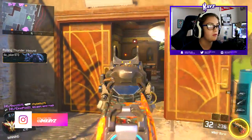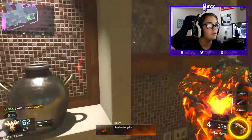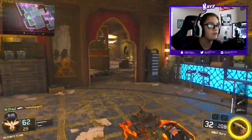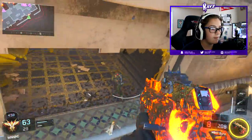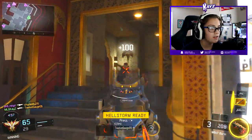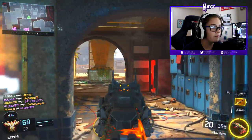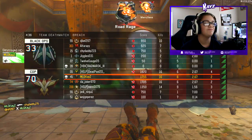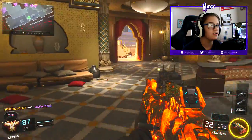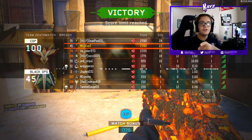We got our UAVs — he doesn't know we're here. There's so much fire going around. They're going on the wall — we're gonna get him. My aim, my accuracy — but he couldn't get away. Got that man, and another one over here. Whoever's walking in this building is going to get hit. 22 and 8, not bad.